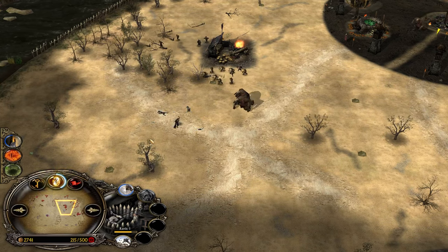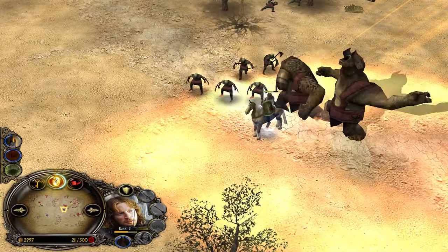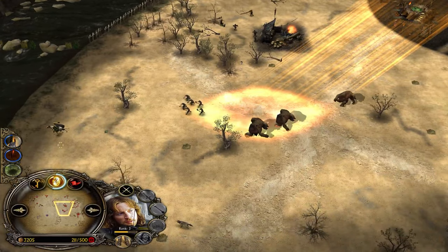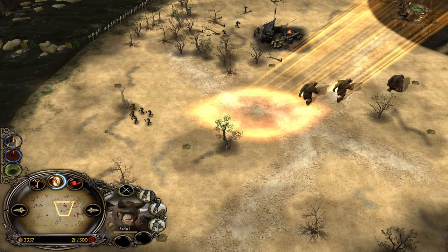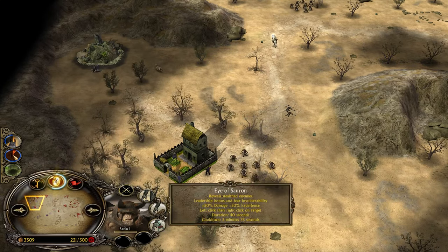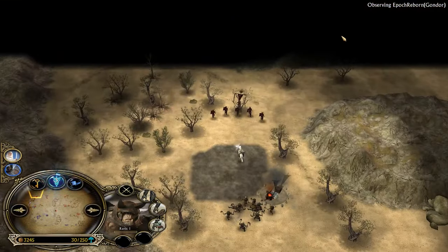Faramir is exposed — there comes the Eye of Sauron, getting punched in the face. Lucky that he didn't get dropped from his horse, and with the heal he was able to get away. I think it's a good trade for Mordor because Faramir's heal has only 2 minutes 35 seconds cooldown while Gandalf's heal has a 3 minute cooldown.